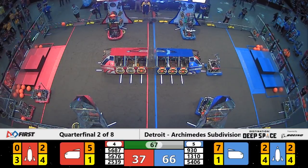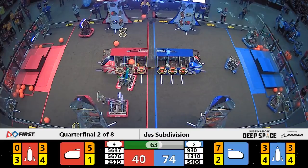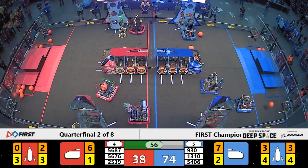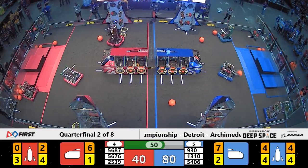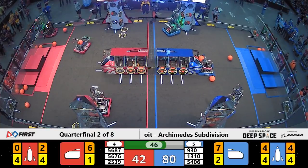Blue Alliance continuing the scoring here, keeping their lead. The Celtics machine scoring with Runnymede at the cargo ship. All three Blue teams offensively dominating the game elements on the field. 1310 on the near side rocket, 930 in the middle, and Celtics on the far side of the field. Efficient scores here on Blue.